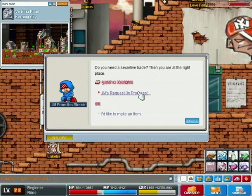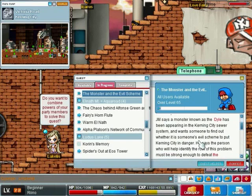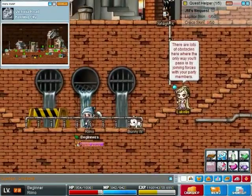Luckily I had a quest open from JM from the streets in Kerning City and it's a level 765 plus quest that I still had to do. I had to hit like 50 crocs and collect their skin and 50 Ligators, so that's what we're gonna do - we can put it in quest helper and put some parts on and see what we can do.